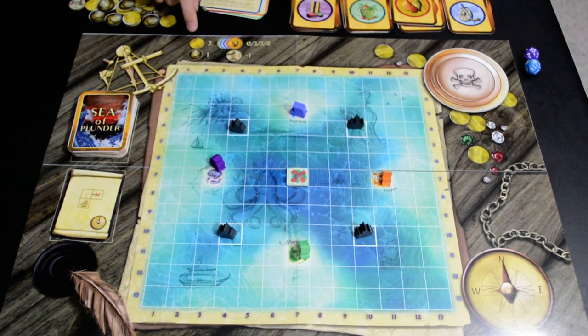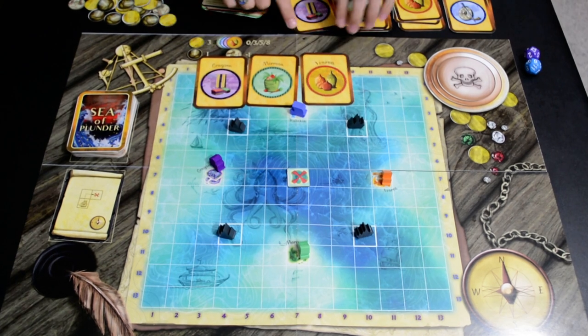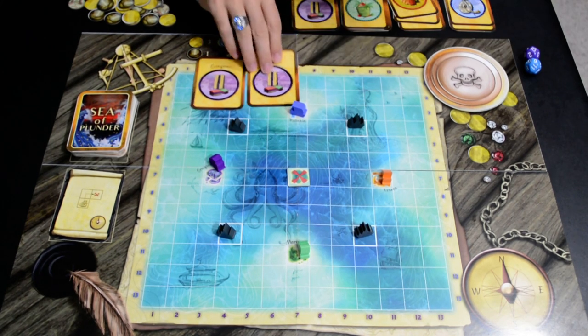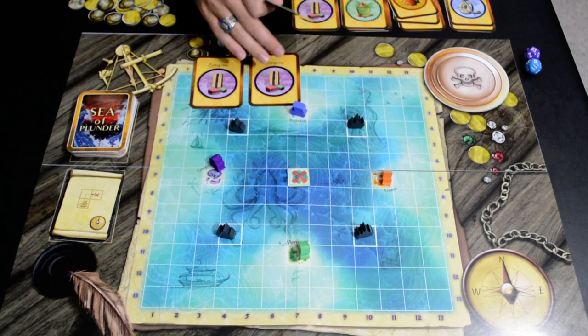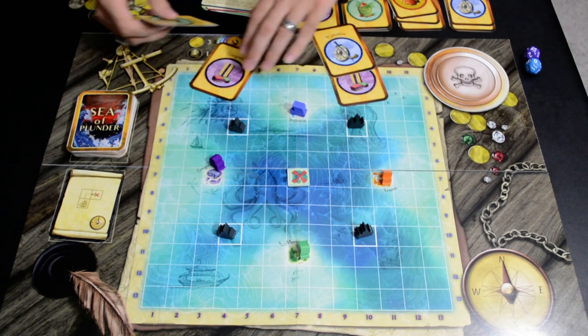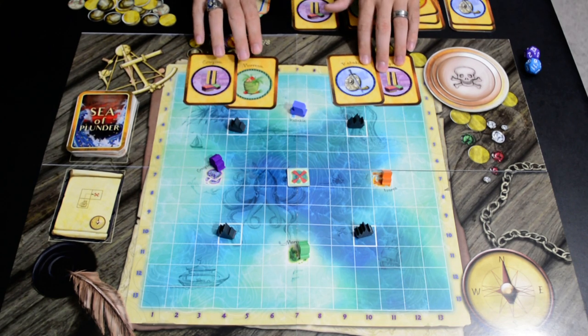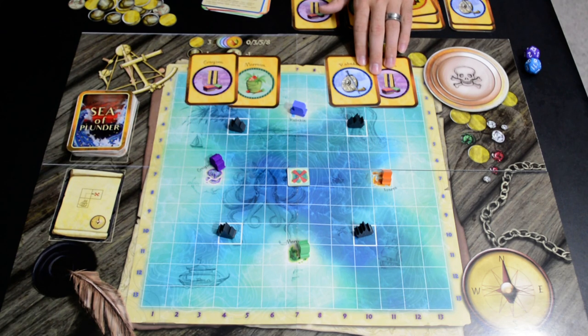The scoring is shown up on the board: you get three points for every treasure island you reach, and you gain points from your goods based on set collection at the end of the game. Two different types of goods earns three points, three different types earns five points, and four different types earns eight points. If you only have one type of good — even if you have two purple cards — that is worth zero points. You can also have multiple sets; for example, a blue and purple set is worth three points, and a purple and green set is also worth three points.